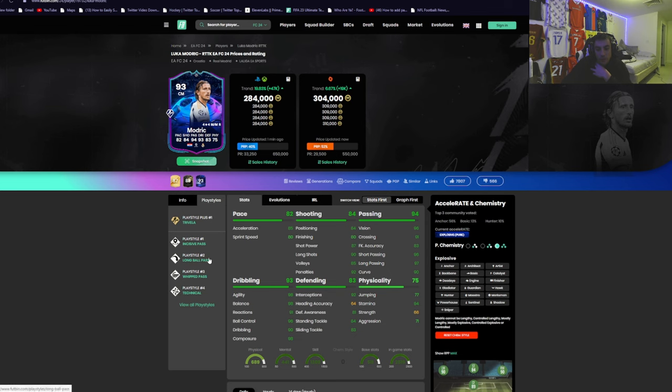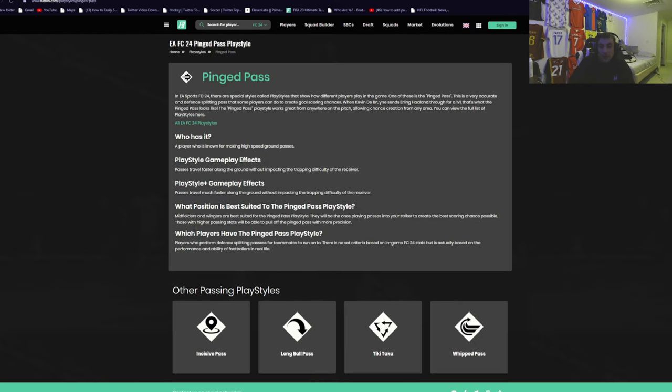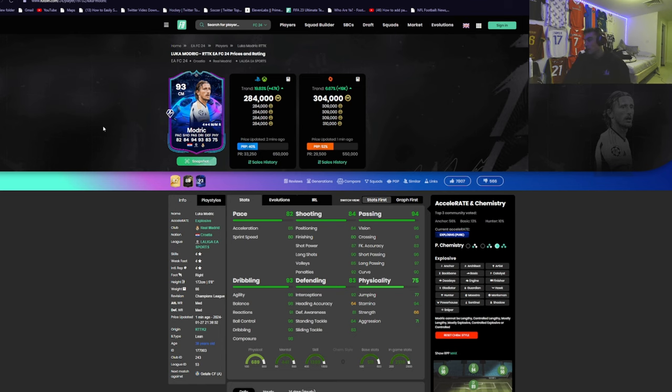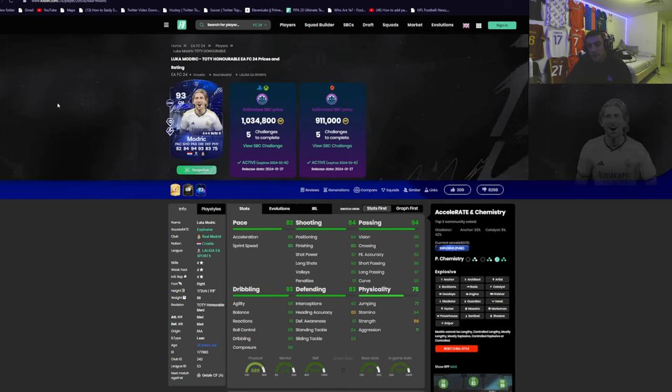The only difference, as you can see, is 5 play styles on the old card versus 6 on the new one — Pinged Pass Plus is the only play style added. It's the only thing added to the entire card. Work rates, weak foot, body type, skill moves — everything's the same. Pinged Pass Plus means a player makes high-speed ground passes travel faster without impacting trapping difficulty. That's not special enough to be worth 700k more. The SBC is 1 million, this card is 300k. Come on EA — how do you not make this at least a 95-rated Modric when you had a 93-rated Modric three months ago? Well, here we are with another 93-rated Modric.